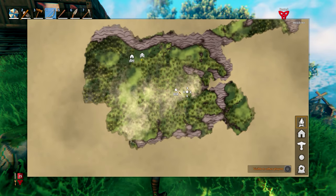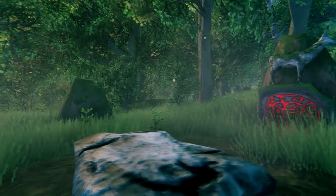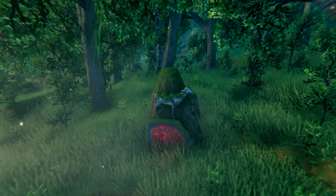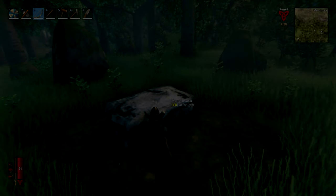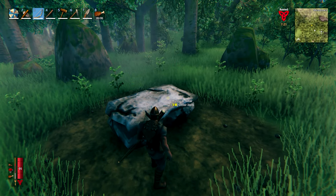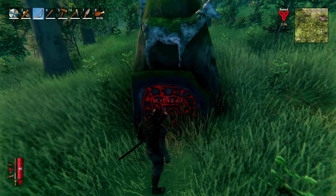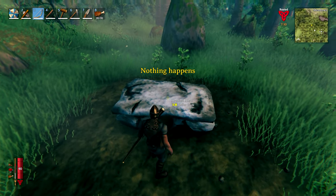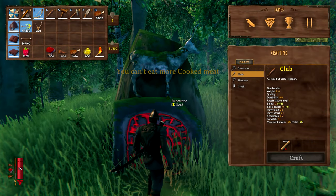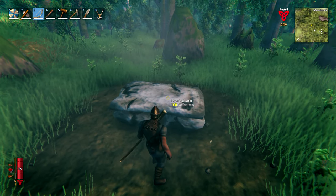I have marked where the boss is on the map, so I'm going to head on down there and we'll summon Eikthyr. If we just stick two of the trophies on here... I've put cooked meat on my hotbar by mistake - I meant to put the trophies on. Start again. This should summon Eikthyr.